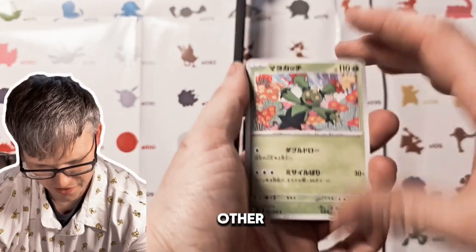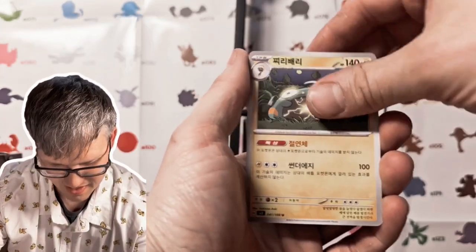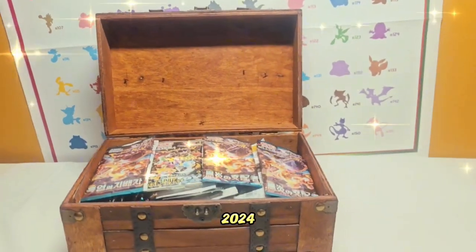We got one of the new Ancients — three, two, one! No freaking way, we pulled a Choice item or something — oh dude, we got an EX! Oh dude, we got an art rare! This chest is full of booster packs.